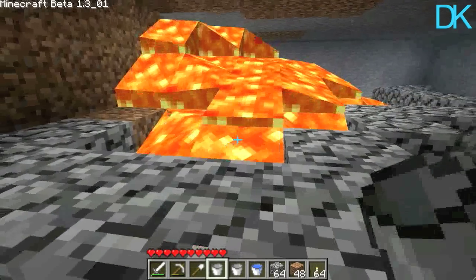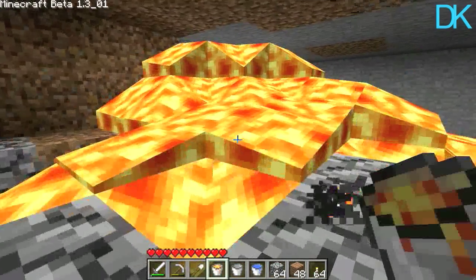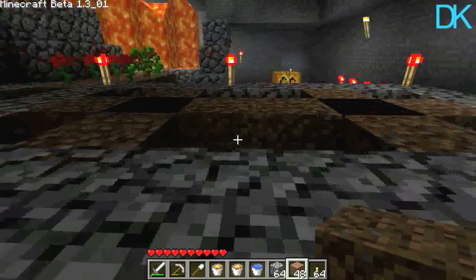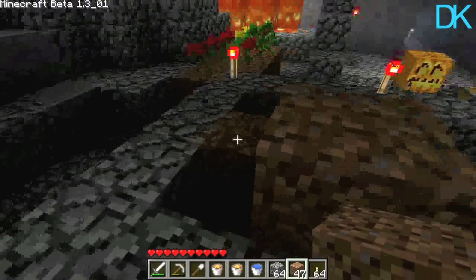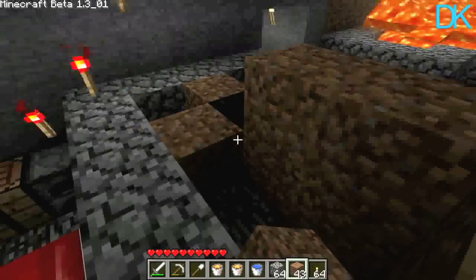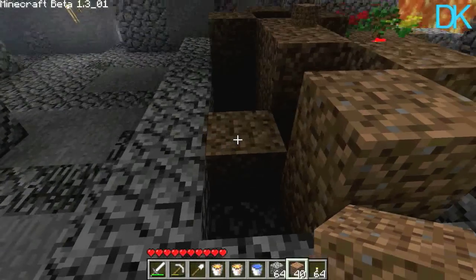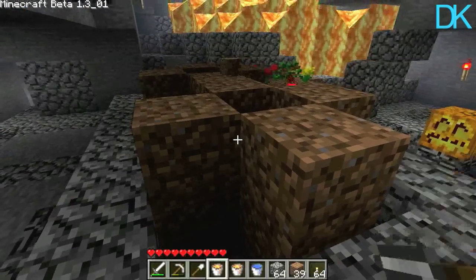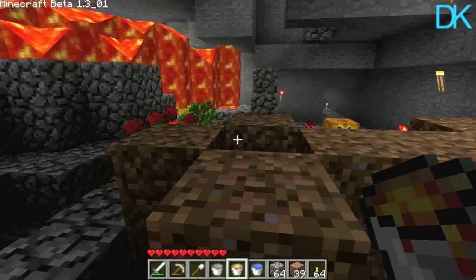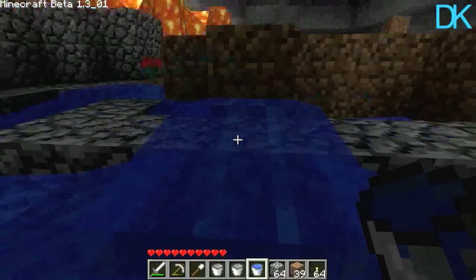We need to build it up a bit, don't we. There we go — right, so now we need some more of these. Lovely — this is why I've sort of dug out the roof, as you can see. I hope my tree grows, that'd be wicked — my tree in my cave. Come on now, there we go. So we get our lava again, in there — nice. Now you have to be careful because if you get too close to this it kind of burns you through the... oh, crap, where's that going — stop it.